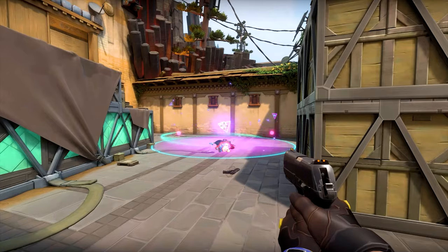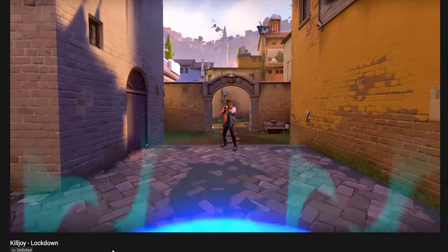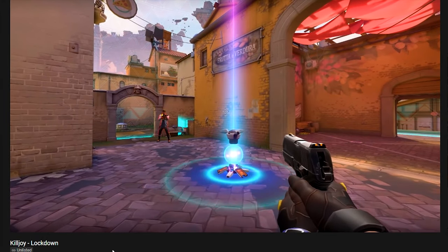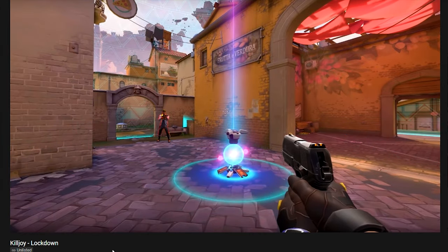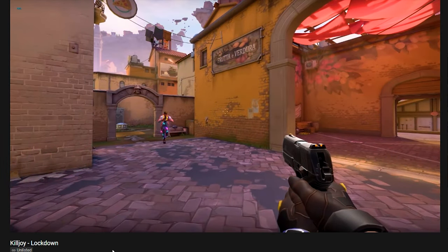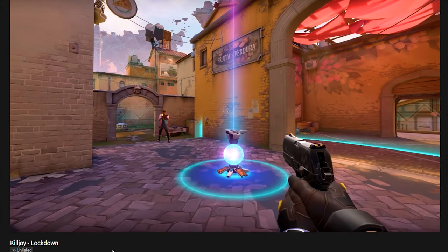The last and final ability is going to be the Lockdown Device. Basically it's a little force field slash dome area of effect where any enemies inside this area will barely be able to move, won't be able to shoot, and will be basically useless for eight seconds. You better hope you're not caught in this. Apparently you can destroy it, except I think she's able to carry more than one.